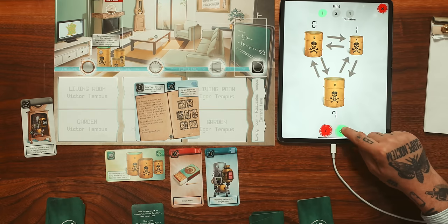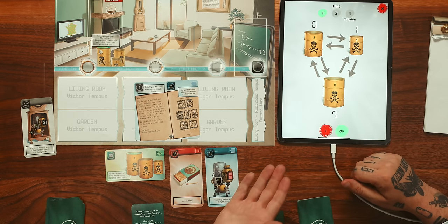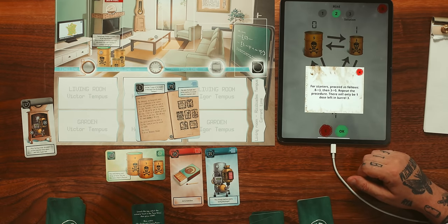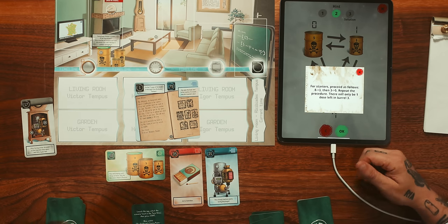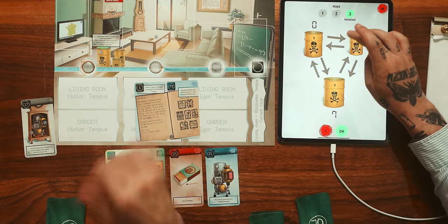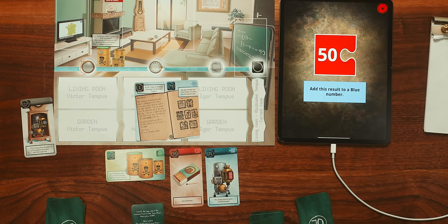That's the answer! Nice. Oh, I was so confident. What - we lost a minute. Let's take a hint. Proceed as follows: there will only be one dose left in barrel 3. Only have one dose in barrel 3 - maybe you have to clear it every time. Yeah, then minus 3. You did it! Okay, that makes no sense but we brute-forced through that. Add this result to a blue number. Should we go for 71? Sorry folks, we had to brute force through that one for some reason.